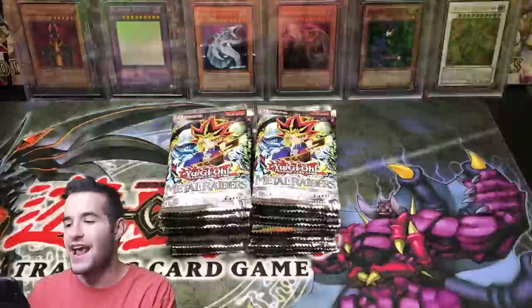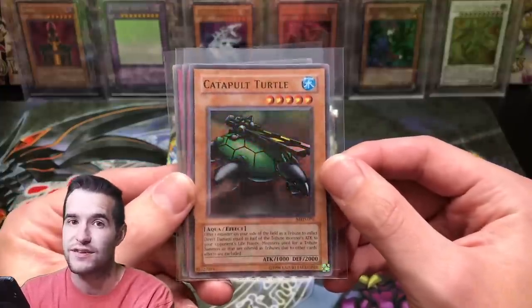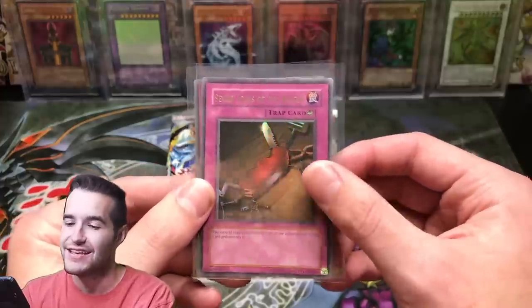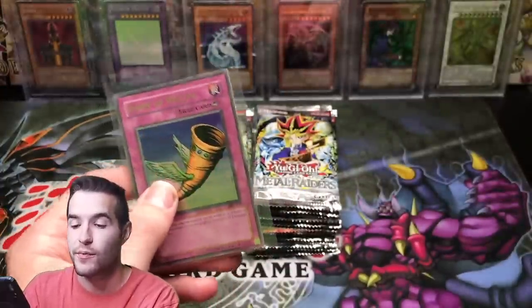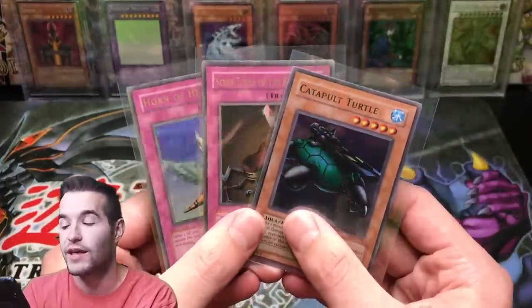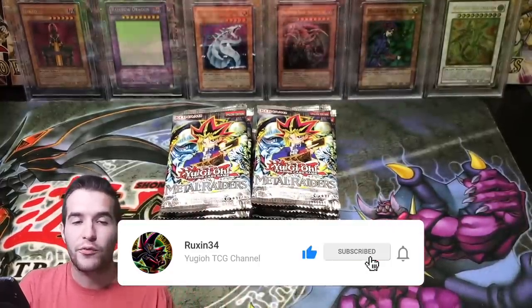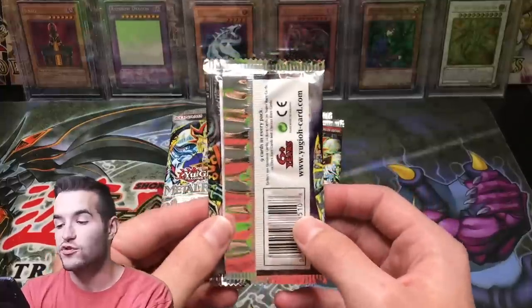Legacy Week this week is going to be insane. Make sure you check out my TCG Player and eBay affiliate links below — if you want to support the channel, just click those links and buy whatever you want. For the giveaway, we're giving away some Metal Raiders holos: Catapult Turtle, Seven Tools of the Bandit in ultra rare, and the epic Horn of Heaven in ultra rare. These are all original MRD, not 2017 reprints, so they're a bit more valuable. All you have to do is like the video, be subscribed, and let me know your favorite card from Metal Raiders.